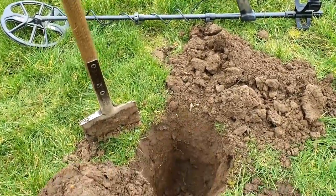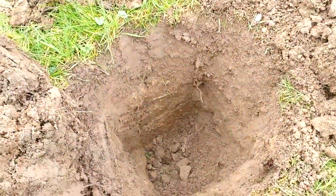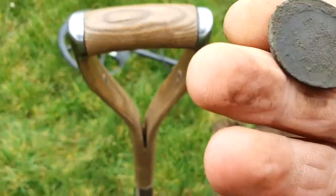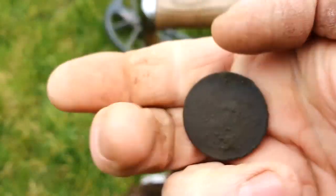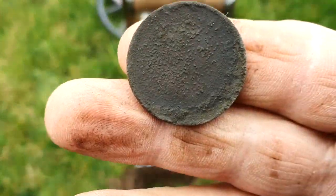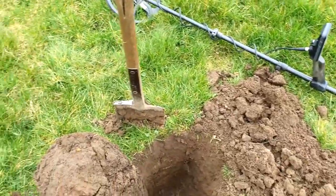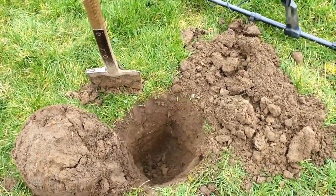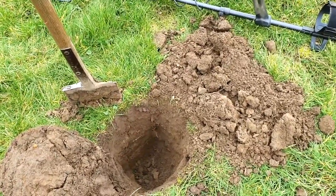Look at the depth of that hole — blank, it's got to be over a foot and a half. Right at the bottom of there was this George III halfpenny or penny. That's the Britannia side — not much left on there, it's been there a long time. There's going to be stuff at least that deep — I might have to set the machine to go a little bit deeper, but it seems to be managing alright at the moment.